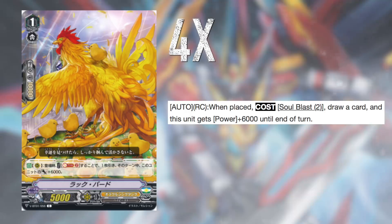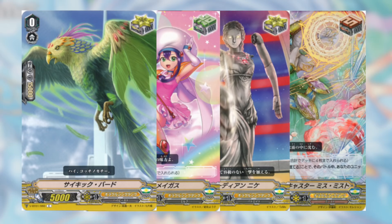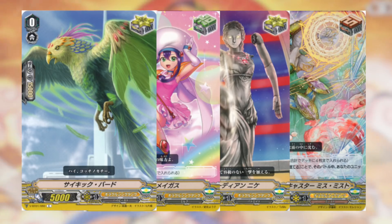Finally, we end the grade 1 lineup with the Holy Rooster, Luck Bird — Soul Blasting to draw, and if you don't have the soul, you can always ditch it with Protect Gifts anyway. As your starter, you can choose between this cute bunny or the well-known Lozenge Magus. For triggers, there's really no other option than running 8 Crit, 4 PG Draw, and 4 Heals.